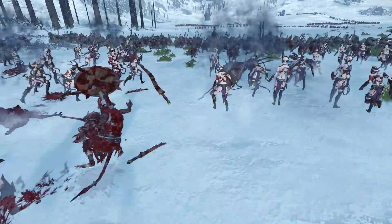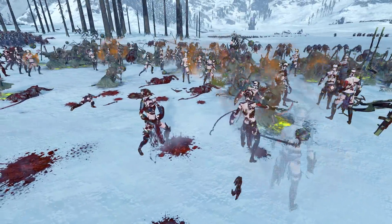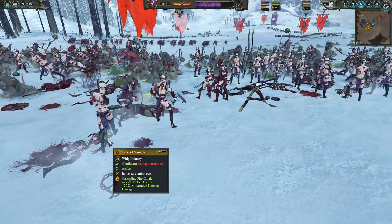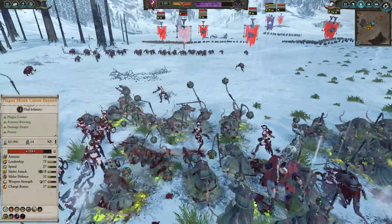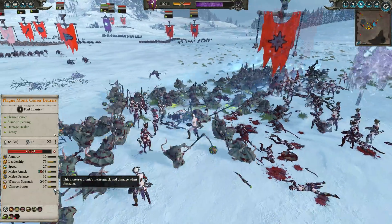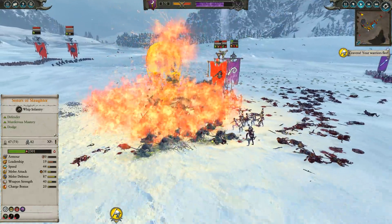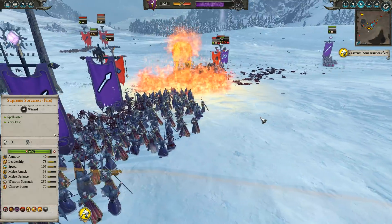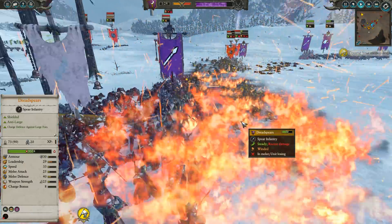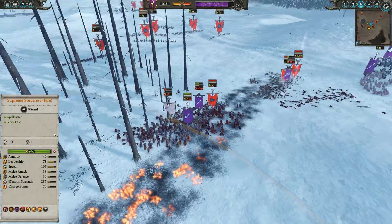Now the moment we've all been waiting for — Plague Monk Censor Bears going 1v1 with these Sisters of Slaughter. Despite the fact I gave them a Cascading Firecloak, they're actually taking a lot of damage due to the charge bonus. Censor Bears have a 37 charge bonus while their Frenzy is active, which is really good. We drop a Burning Head down the line to do some damage, but it's a little mis-aimed — going to do some friendly fire and mostly just damages the Dread Spears. Life of a Druki.